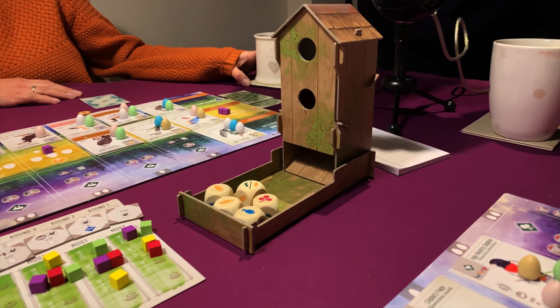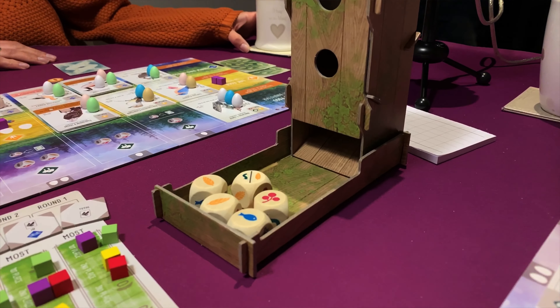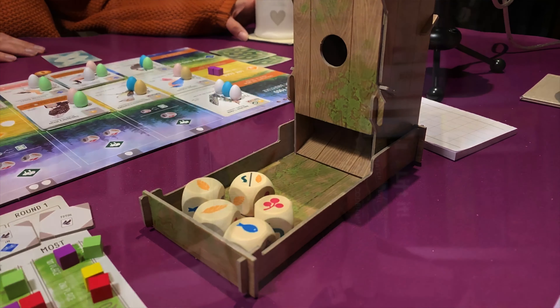The third action you can do is lay eggs. You also need eggs to play birds, because the more birds you play in a certain habitat the more eggs you need to get them out onto the board. The fourth action is drawing cards from the display - you have three cards face up and you draw them into your hand. That's one of the only ways you can get extra cards into your hand.